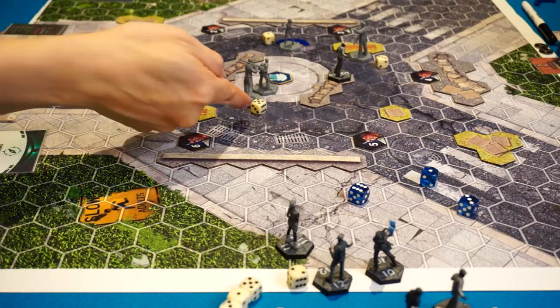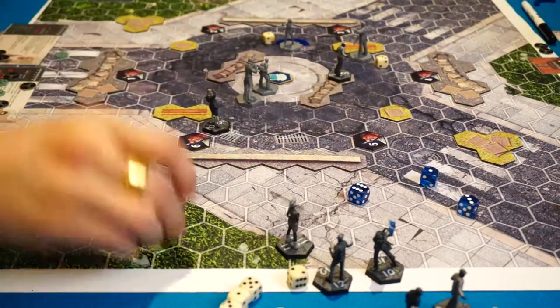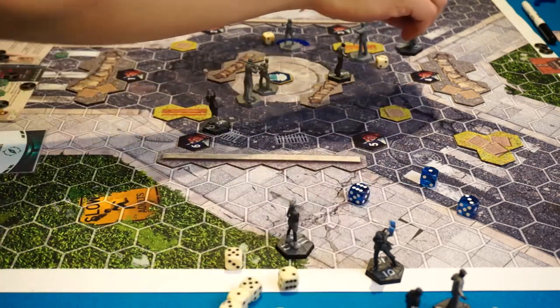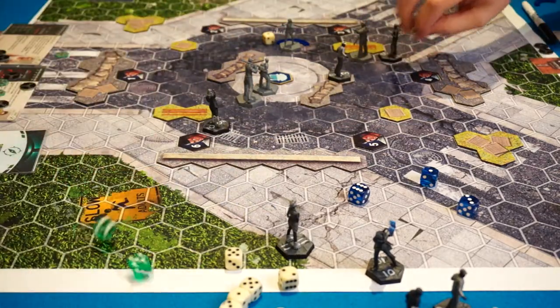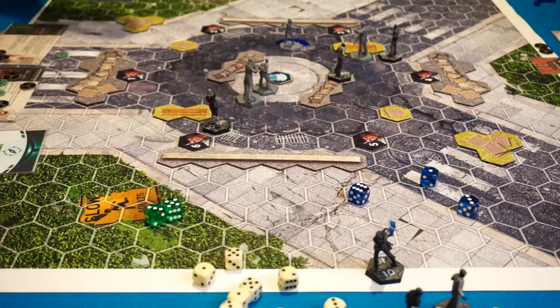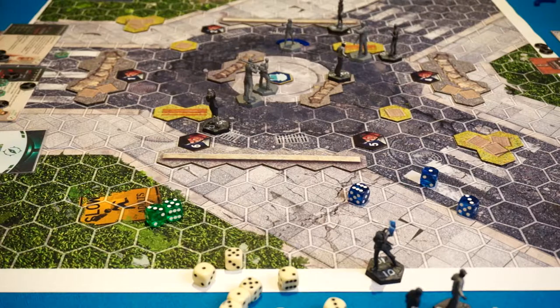I'll start by spawning one on Thug — Thug is the loudest, so we start with him. Closest spawn is number six. I opt just to move one to here — I don't want to give him an easy knockout. Buck is next: he goes here. Two hits, but Buck has body armor, so it reduces that to one. Each hit is one damage for Sims. To Pi now.